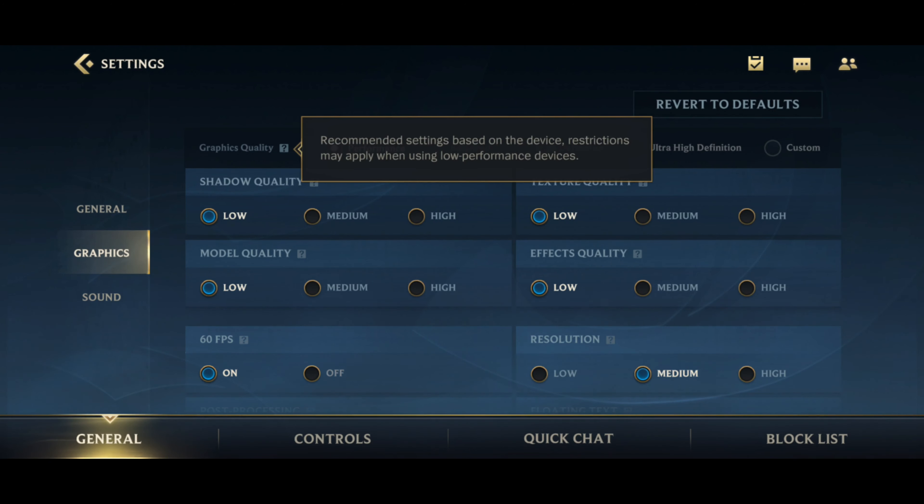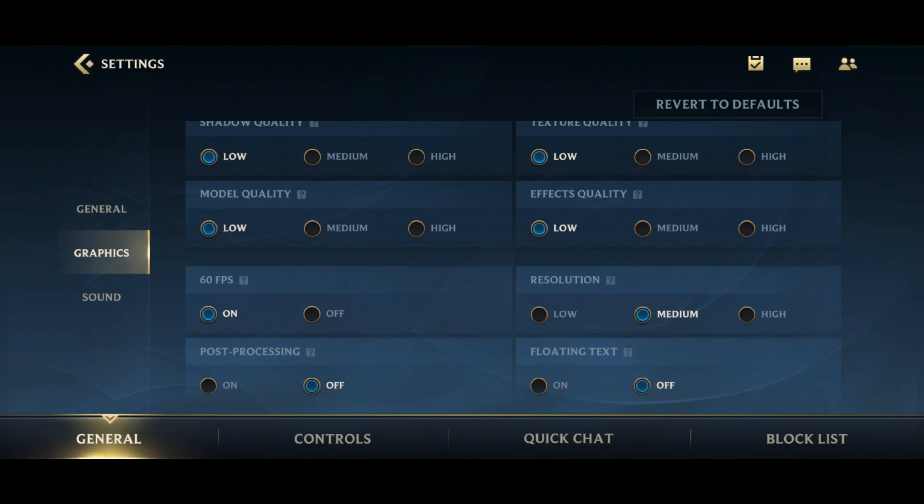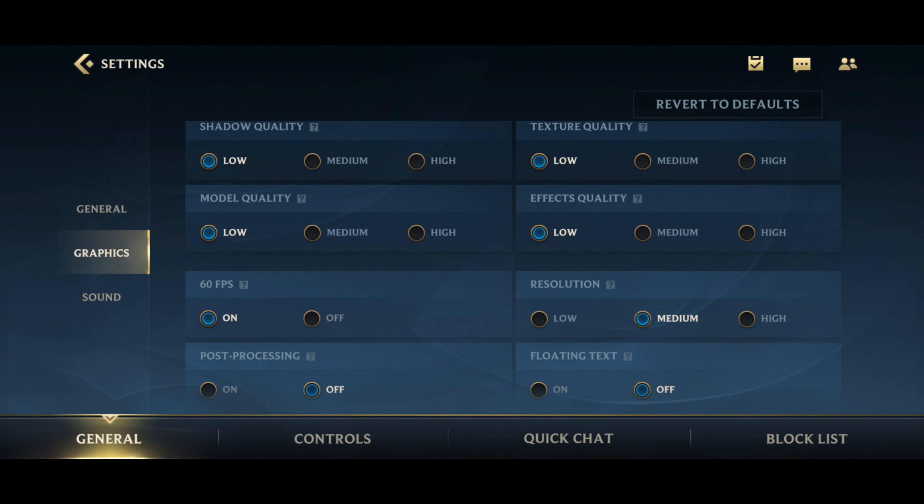In graphics settings, you need to make sure you set your graphic quality preset to Performance. As you can see, this will turn down all the shadow, texture, and resolution to the minimum. This will make the game look not as good, but it will increase your in-game frame rate as well as reducing stutter and lag.